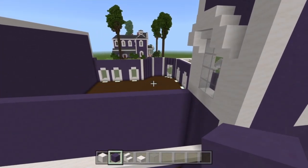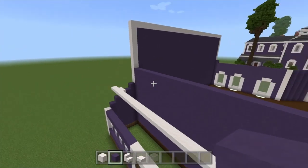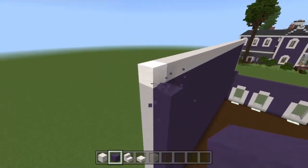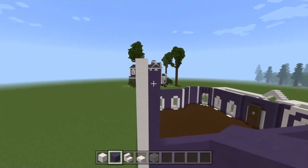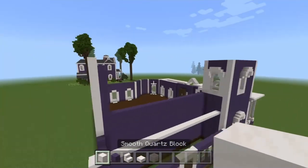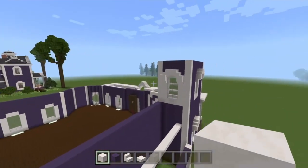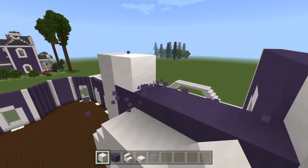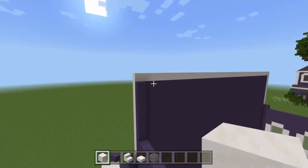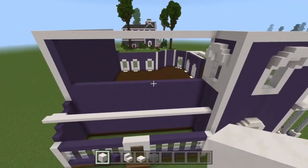Now that we've done that, we're going to build ourselves about a three-block wall just in here. We'll start on the end down this way and build this one up to the same height — just below that one there, because this one is filled across with our quartz as well, which we haven't done on the rest yet. If you want to add in this quartz layer here, I recommend it. This is where the trim of the roof goes and it also helps us divide each floor.